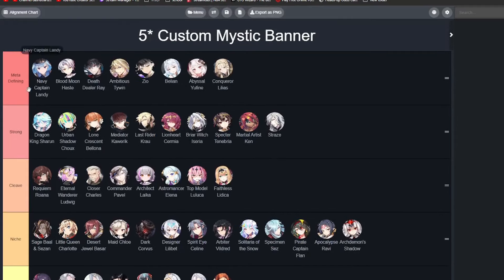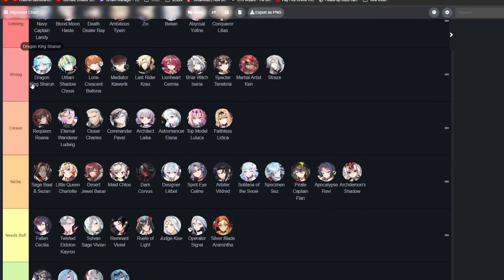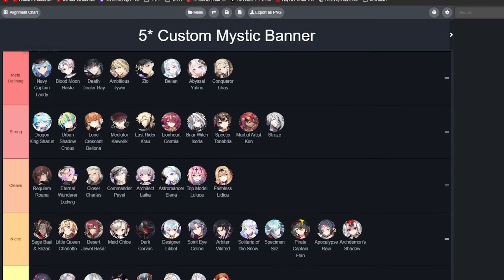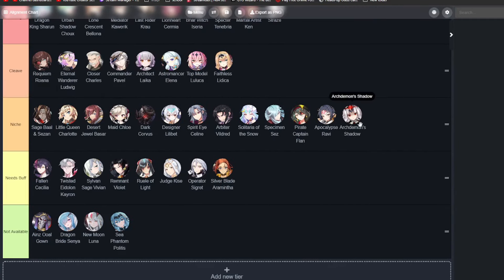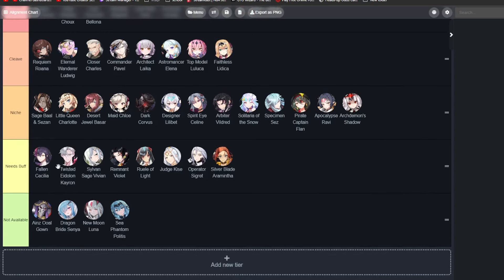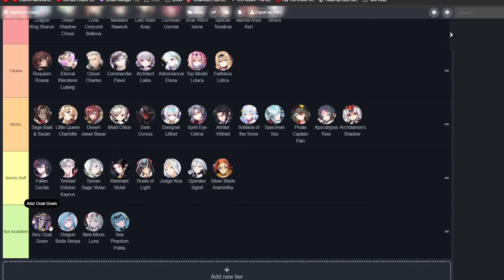We have separate tiers here: the Meta Defining tier — very powerful, best choices you definitely want some of these units. The Strong tier — these units aren't as frequently seen as meta-defining units but they're still very good. The Cleave tier — if you're a cleaver, this tier is for you. The Niche tier — these have units not always picked but can be counter-picked in some situations. The Needs Buff tier — pretty self-explanatory. And the Not Available tier — these 4 units will not be available from the Custom Mystic Banner because they're either a collaboration unit like Ainz, or they released too recently.